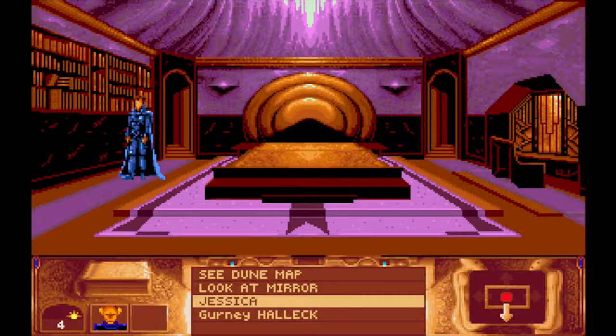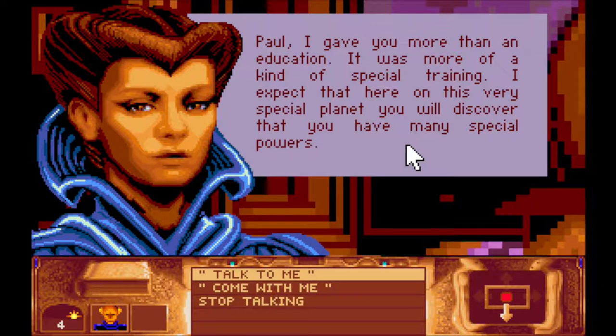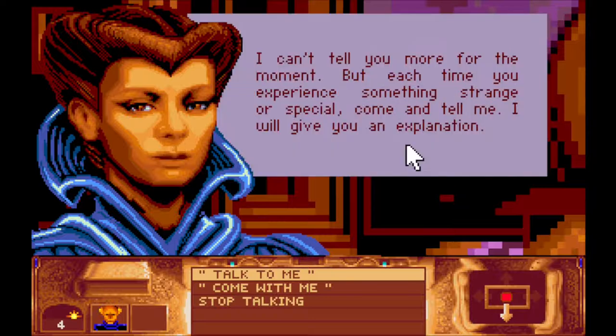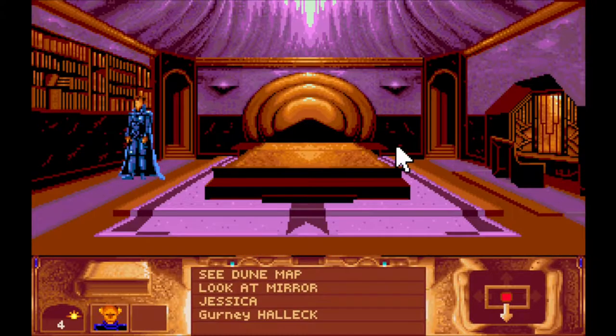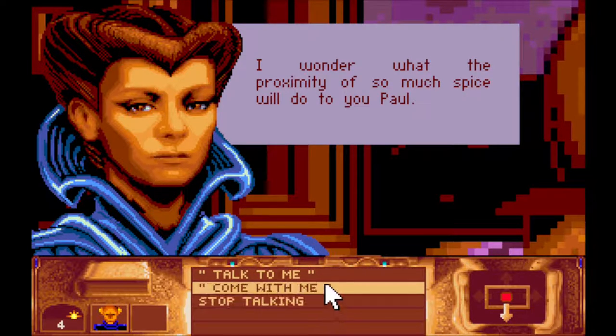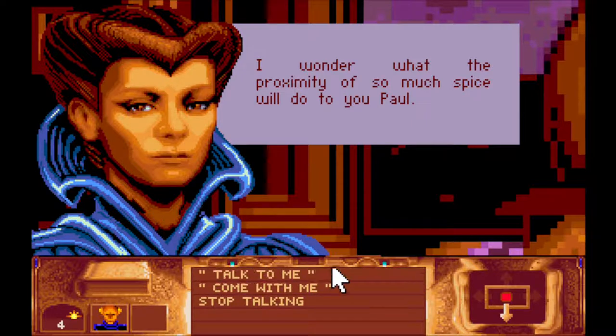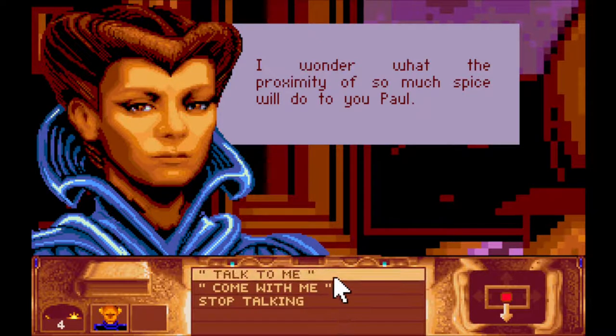Jessica - let's talk to you. I wonder what the proximity of so much spice will do to you, Paul. Paul, I gave you more than an education - it was more of a kind of special training. I expect that here on this very special planet you will discover that you have many special powers. I can't tell you more for the moment. But each time you experience something strange or special, come and tell me and I will give you an explanation. Together we can try to explore the palace a little. This is suggesting to me that we're going to get some of the prophecy, religion, the more fantastical - the psychedelic end of things as well. I do hope we're going to get more of that in this game.